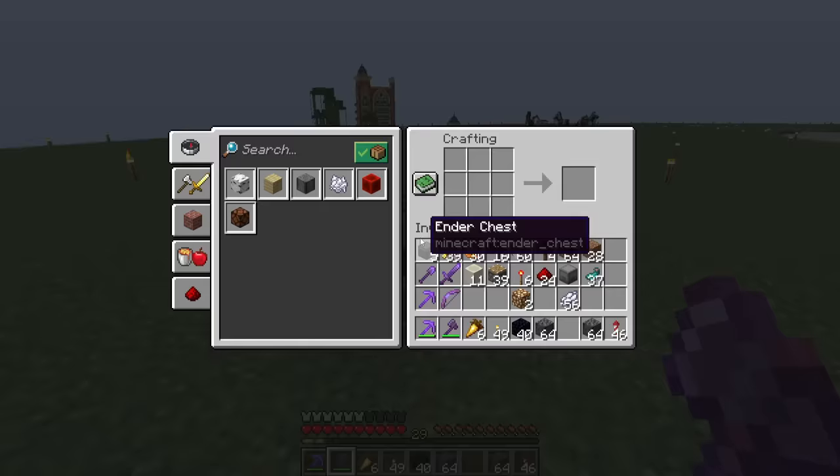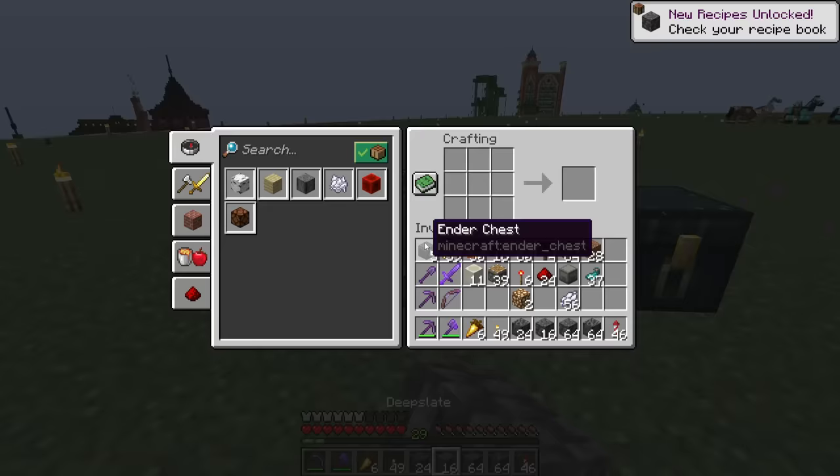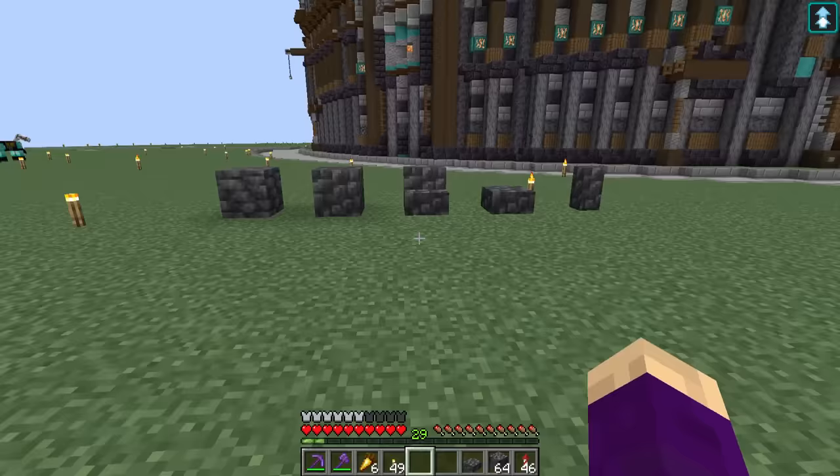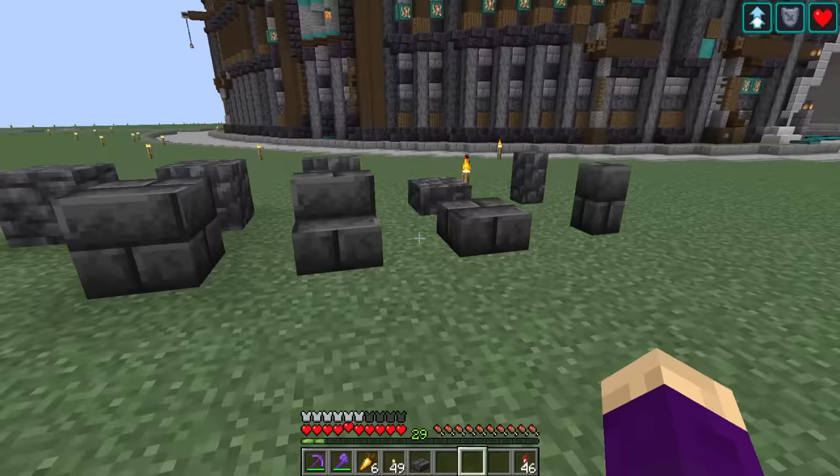So the first thing I want to try is Deep Slate. Instead of doing a generator, he made a crafting recipe for it with basalt and obsidian. So I've never crafted all the alternatives here. I guess you have to mine it to get cobbled deep slate. So we got deep slate and cobbled deep slate, and deep slate bricks.